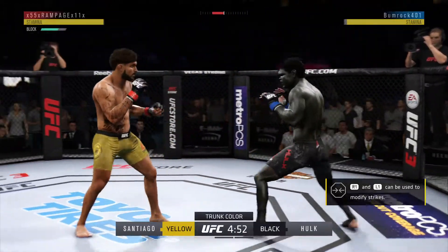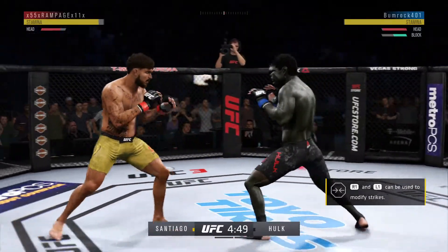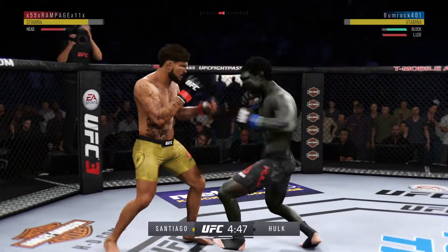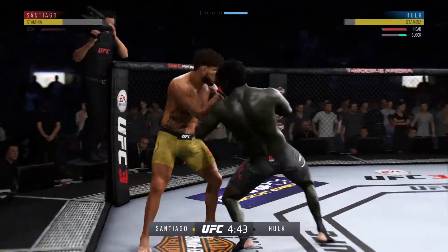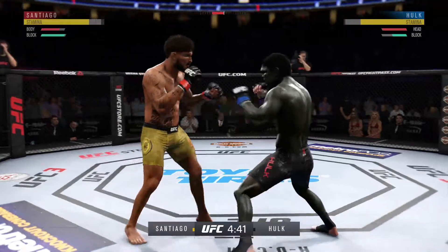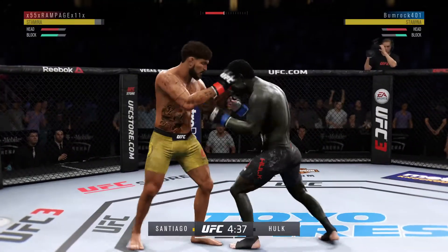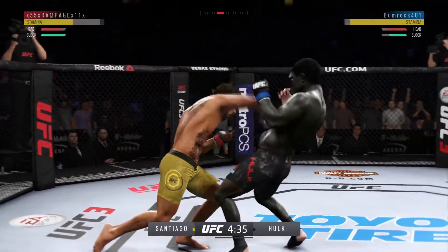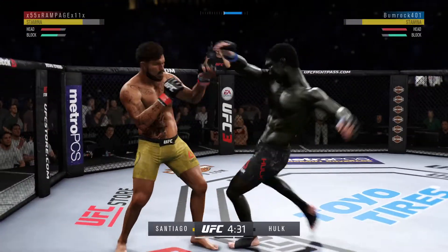Opens up with a front kick. Opens with the left hand and lands flush. He's got a beautiful leg kick — splits the guard, connects with the punch there. Multiple strikes landing here. He has certainly found the range in this round. Connects with the punch there. Much improved defensively as he blocks the shot.